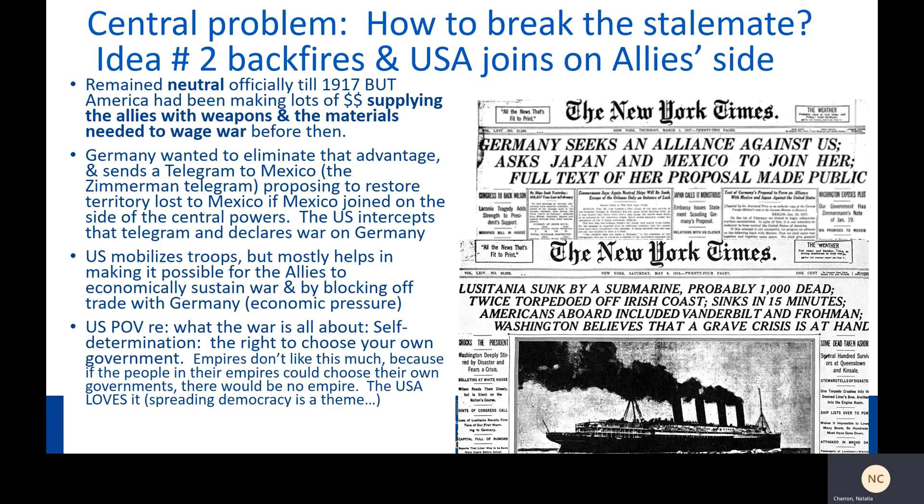So in 1917, already three years into the war, the United States mobilized troops — late, but still — and helped enormously in making it possible for the Allies economically to sustain the war. The US also helped by blocking off trade with Germany, which added economic pressure and made it hard for Germany to supply its army and feed its people.